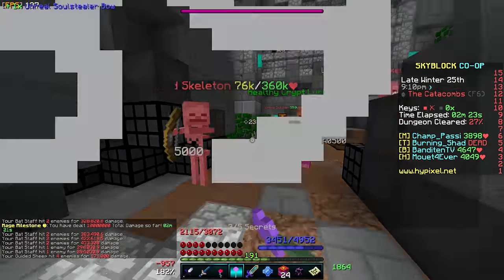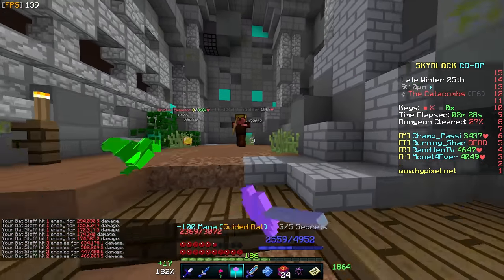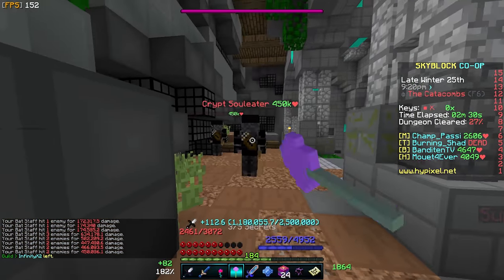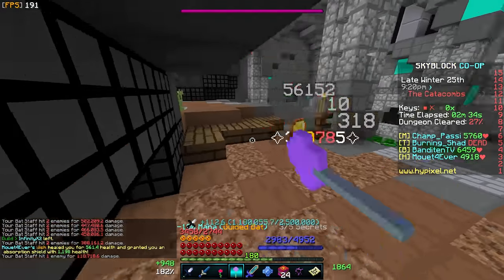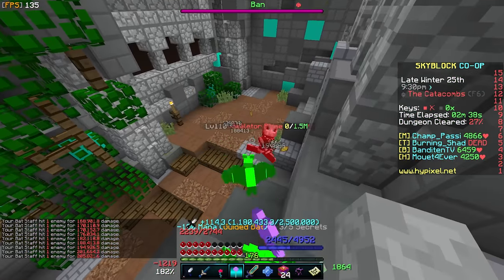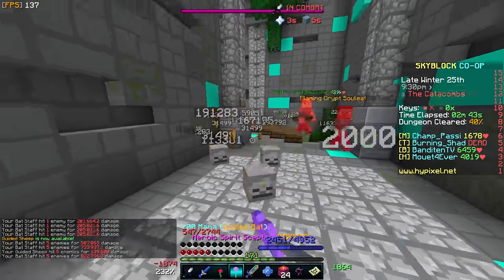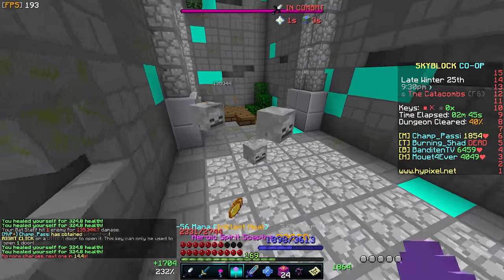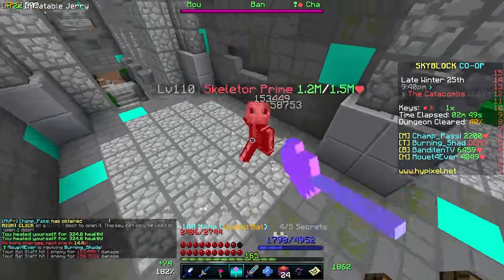Now let's go over area of effect weapons such as the Spirit Scepter, Flower of Truth, and Dreadlord Sword. These three weapons are used by higher skilled players because of their ability to clear dungeon enemies faster than a regular sword. Weapons that explode on impact are much better for taking out smaller enemies, since you can handle large groups of mobs in seconds. Make sure your mage carries AoE weapons to speed up room clearing.